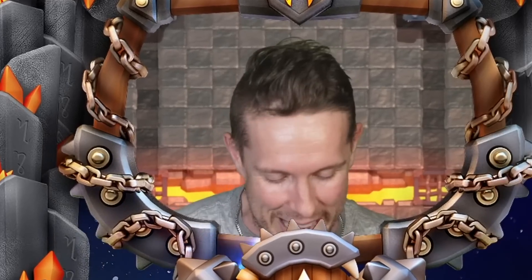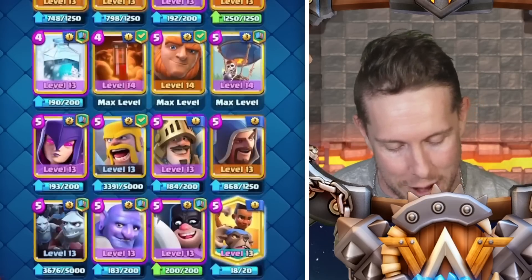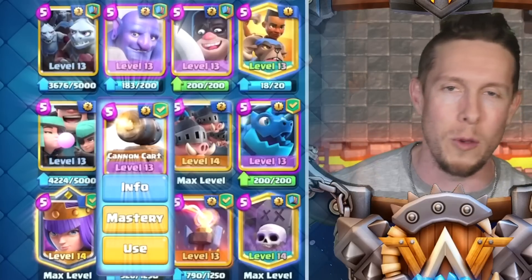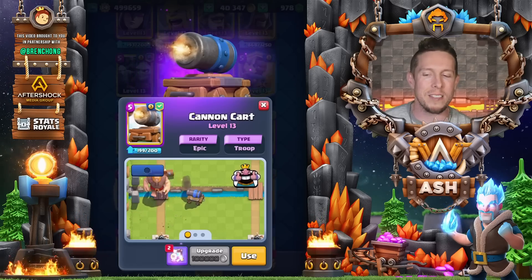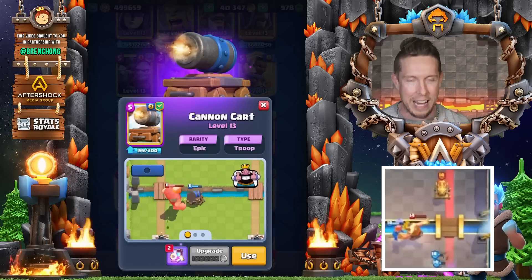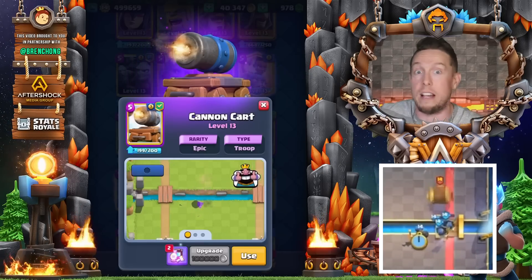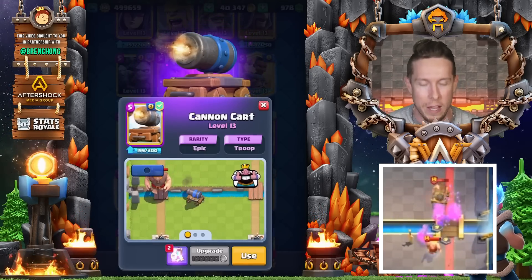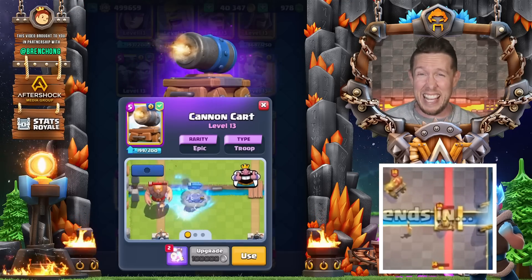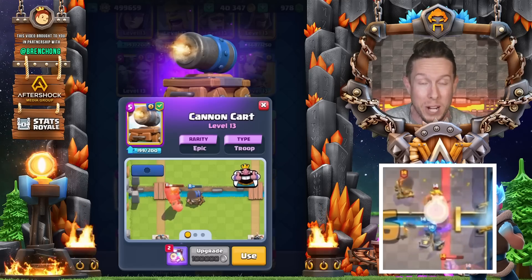Next card is the Cannon Cart — another really underrated card, maybe less so recently as people are catching on to how good it is. It has spell resiliency and a second life as a cannon. That sneaky nerf — which was actually a buff — when they made it move slower really helped the card out a lot. A great card to upgrade that can really decimate your opponent.